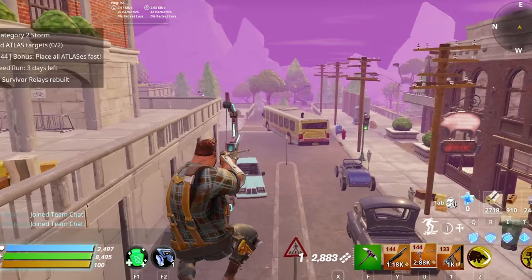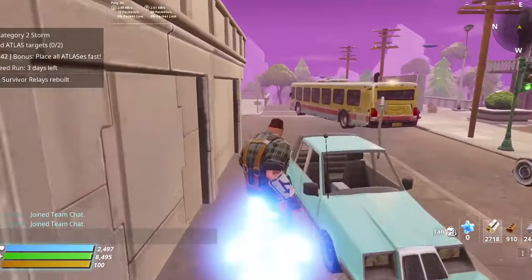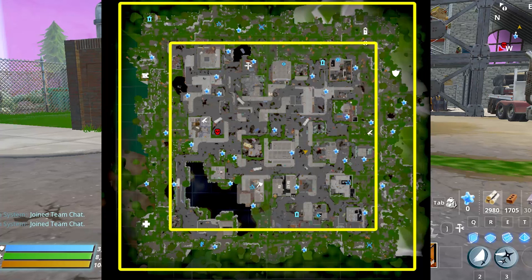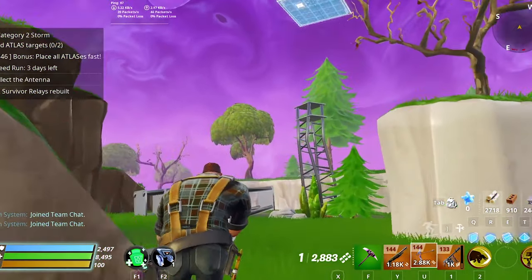Then go around and open your map — this thing is what you are looking for. There is no exclamation mark for it on the map and there is no way to know its location, you just need to go find it yourself. Here's a tip: this thing usually exists at the edges of the map, so look there first, and if you didn't find it, look in the center.